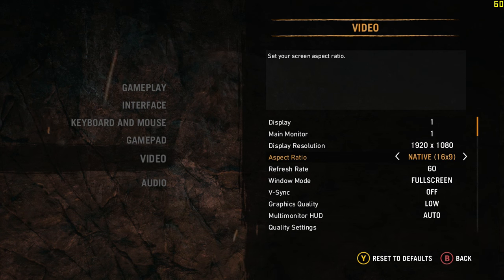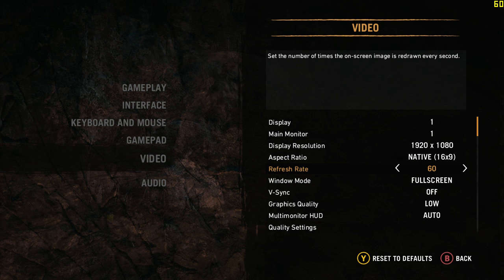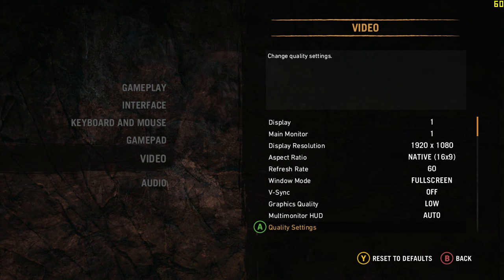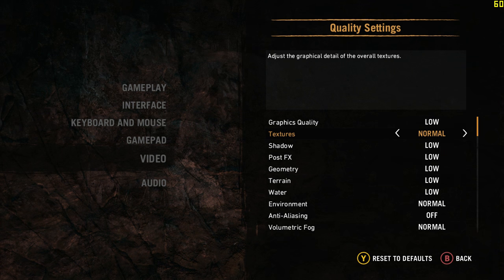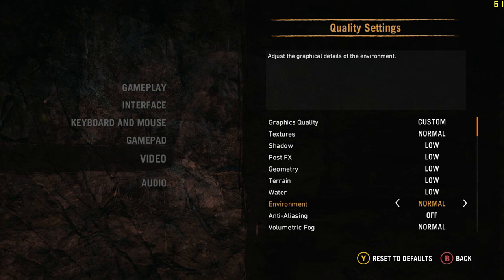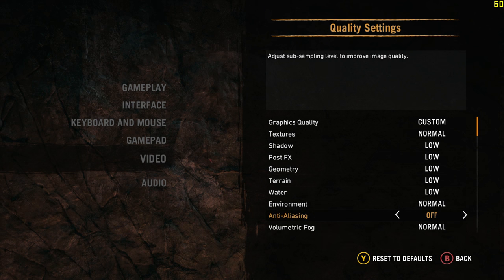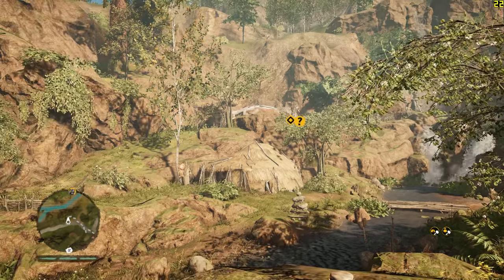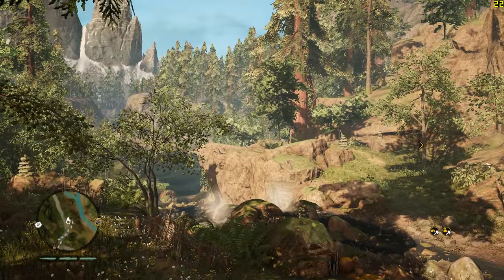1920x1080, 16:9, refresh rate at 60 — doesn't matter, we're not going to go anywhere near it. Full screen, Vsync off, graphics quality low. Settings are low, textures are normal — they only go normal and high. Everything low. Environment apparently normal is as low as it gets. No AA, volumetric fog is normal and you can't get rid of it. Motion blur off. We have no Vsync and we're in the low 20s just standing still.